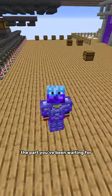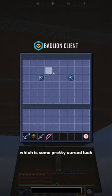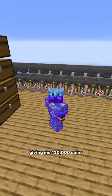Now, finally, the part you've been waiting for — the RNG drops. So I only got 2 snake runes, which is some pretty cursed luck, giving me 120,000 coins.